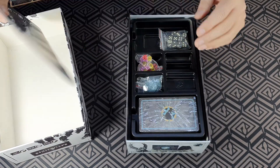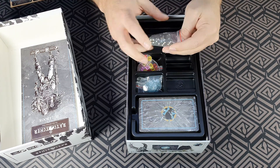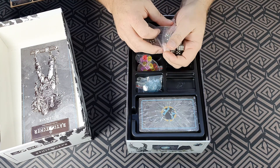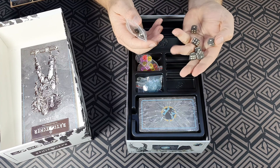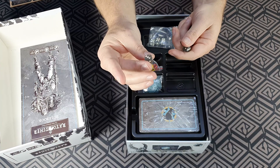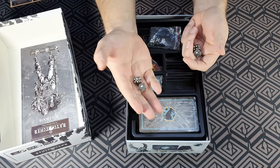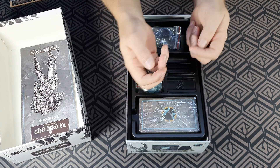That's excellent stuff. Okay, we've got some dice here. They're cool — kind of like, I don't know if you can see that, but they're like a frosted, almost transparent but kind of smoky look. That's really cool.